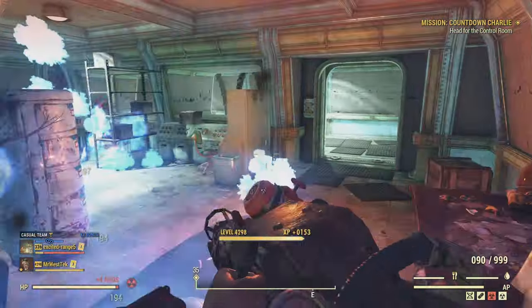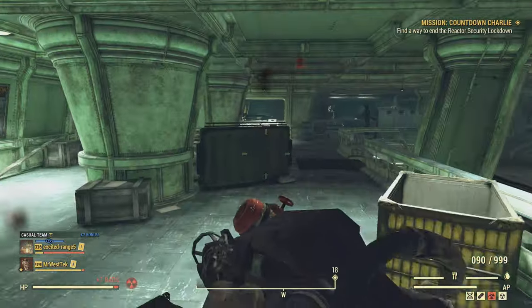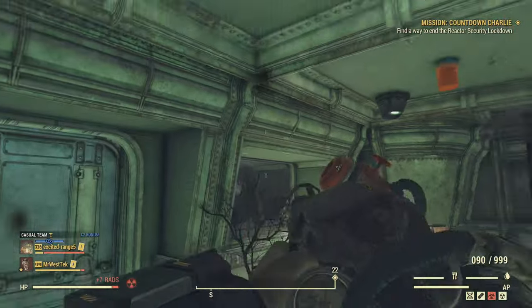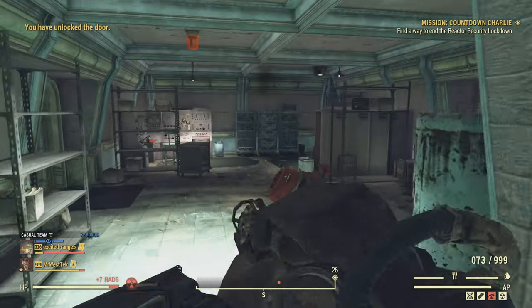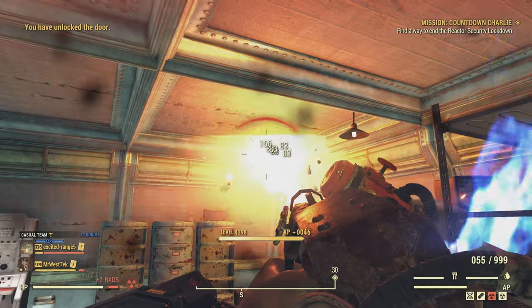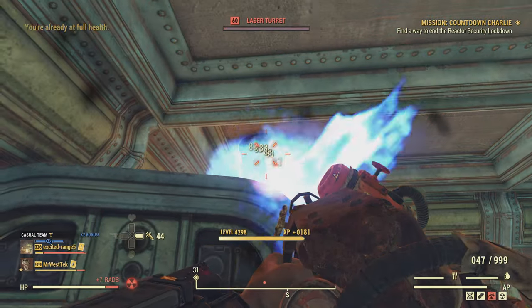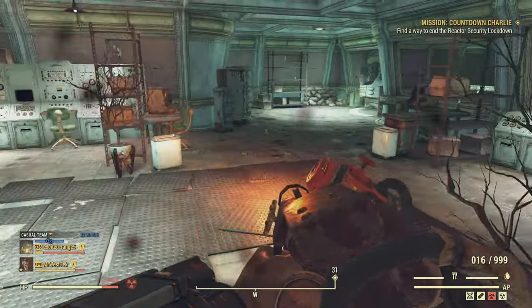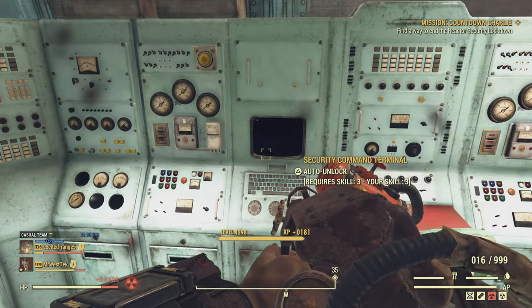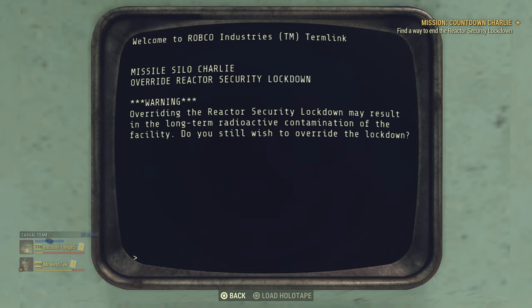In this area there's a lot of rads, so I'll show you a way to deal with that. This is why you want Master Infiltrator - any doors and hacking you won't have to worry about, just run through. Make sure you're taking out all the turrets even in previous rooms. You never know if you'll go back in there, and they've killed me before.